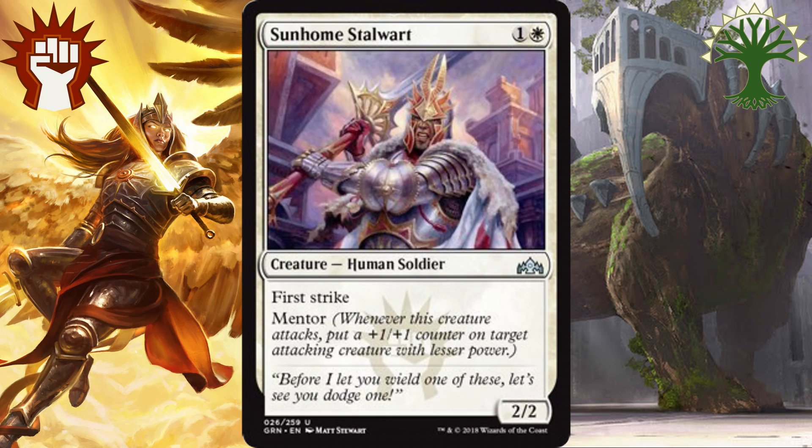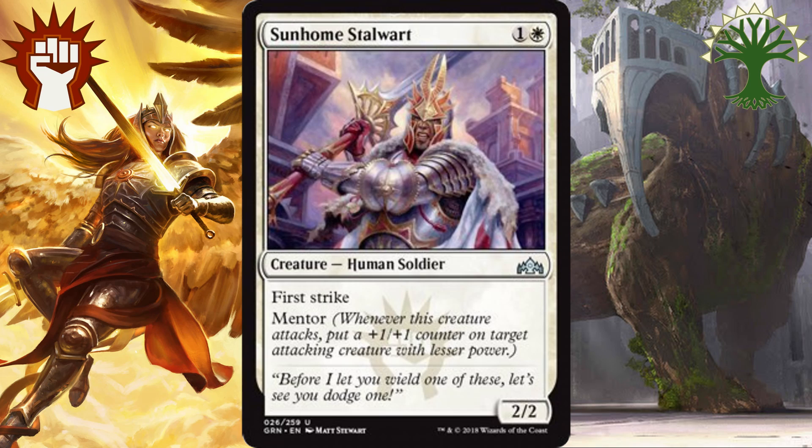In the number 2 spot we have Sunhome Stalwart. For 1 and a white, you get a 2-2 creature with First Strike that also has Mentor. First Strike is a problem for a lot of decks that want to trade early on against an aggressive deck. Stalwart doesn't allow that to happen, and the fact that it can Mentor our turn 1 plays or a card like Roc Charger, the more you Mentor, the more value you get. This card's going to be able to provide a lot of value and is just all around a great card for either white deck to fill out that 2-mana drop spot.